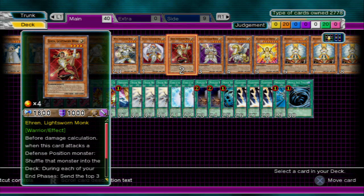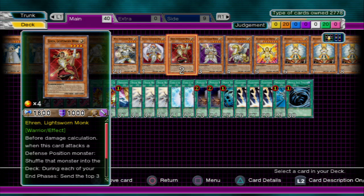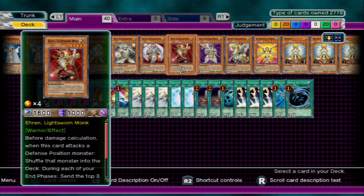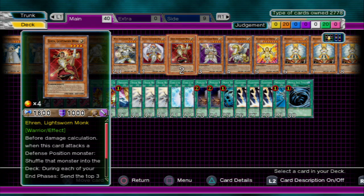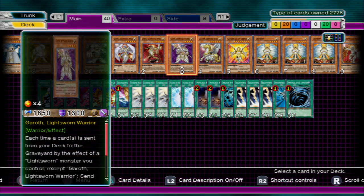Next we're going to go over to Ehren. Ehren shuffles anything in defense mode on your opponent's side of the field straight back to the deck, which is really handy — especially when you've got a Spirit Reaper, or a Marshmallon, or a Golem Sentry — those dumb stall monsters. So she'll just knock them out of the way. Other than that, she's a Lightsworn helping you get Judgment Dragon out, which is what you really need.